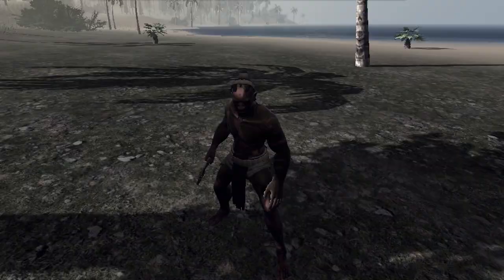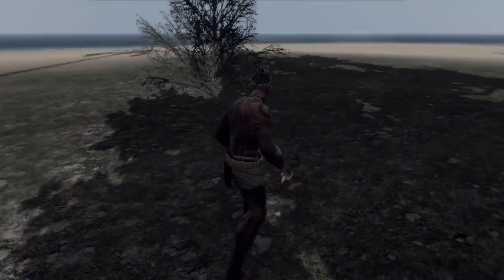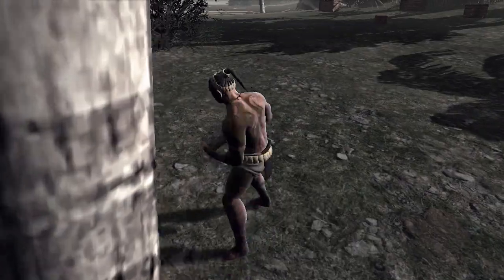Hey guys, welcome — this is Stomping Land and this is going to be how to make a base. Basic materials are wood, which you get by left clicking on trees like this, and you get a lovely piece of wood.